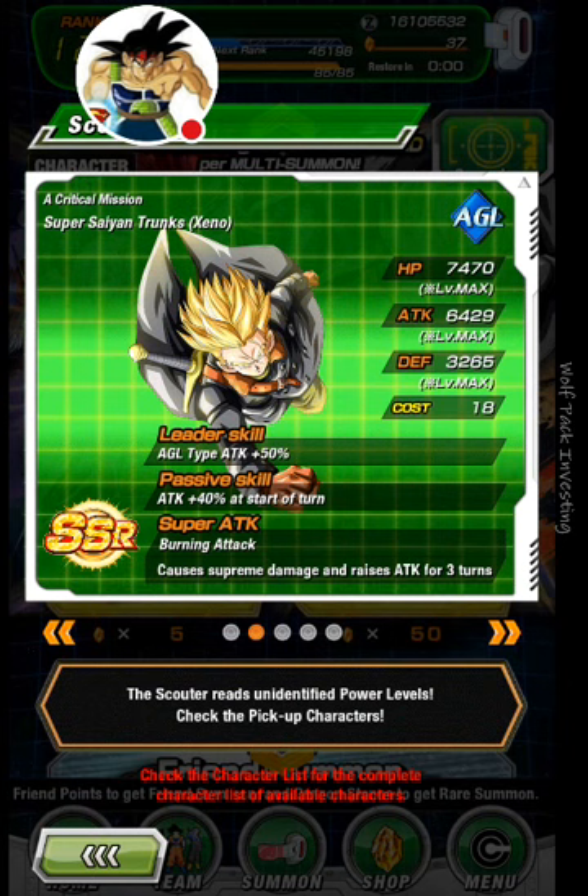Critical Mission, Super Saiyan Trunks. His Agility Leader Skill: Agility Type attack plus 50%. That's really good. Passive Skill: attack plus 40% at the start of the turn, so his attack will go up 90%. Causes Extreme Damage and raises attack for 3 turns. That's really, really good.